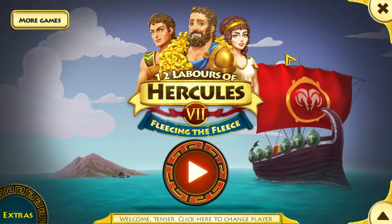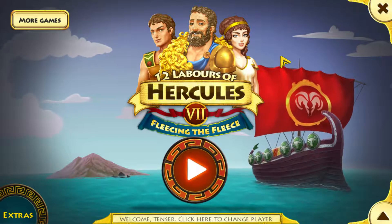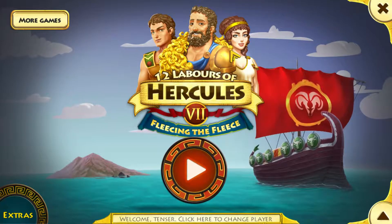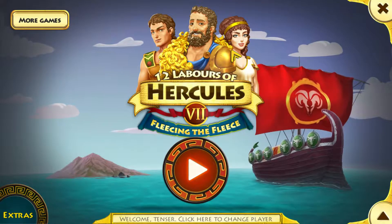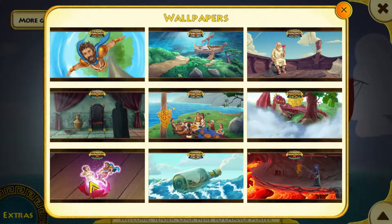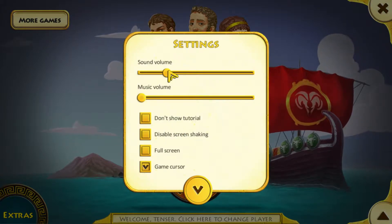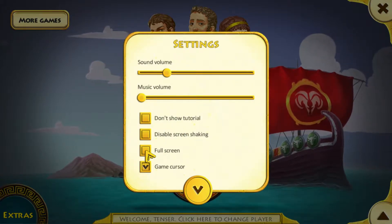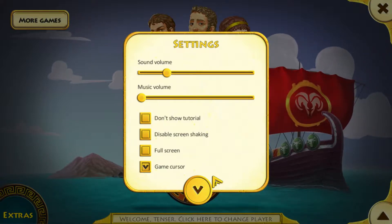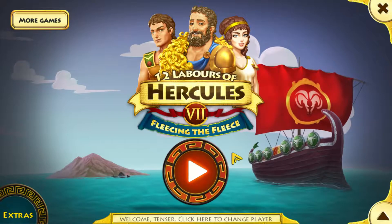Generally those games last quite a long time because you can try to finish every level to get three stars and unlock 100% completion, or you can just try to beat it quickly. The game has extras, which is just wallpaper, so nothing special. For controls, we have sliders which is useful, and also full screen. Too bad there's no resolution option, but you can check the game cursor or use the normal system cursor.